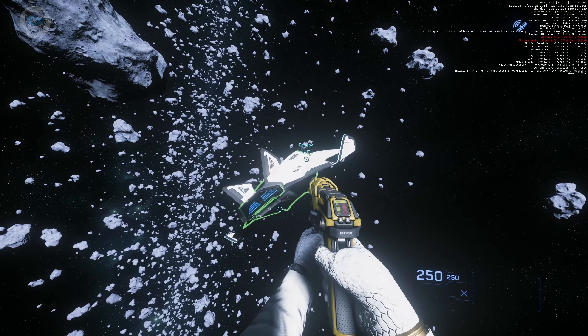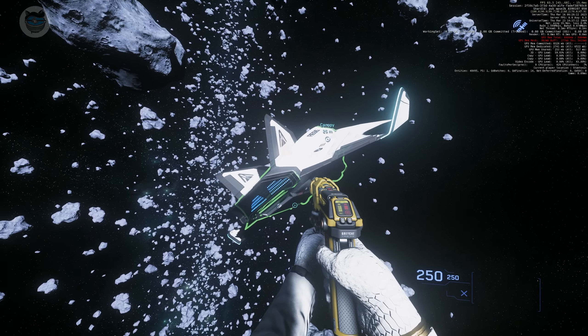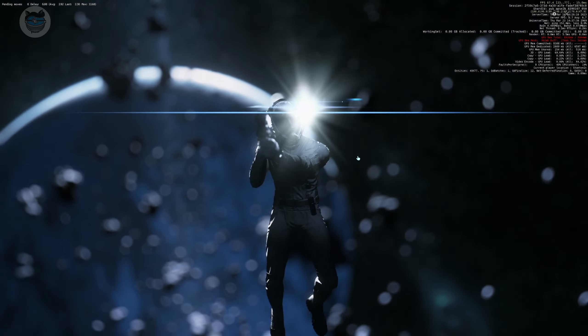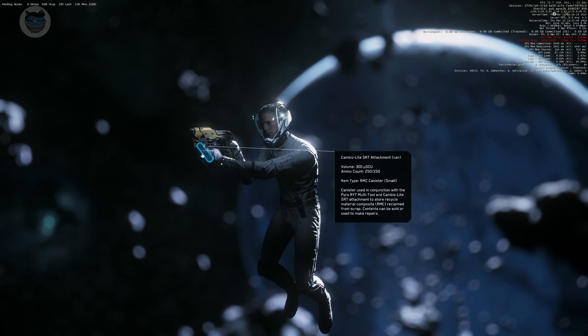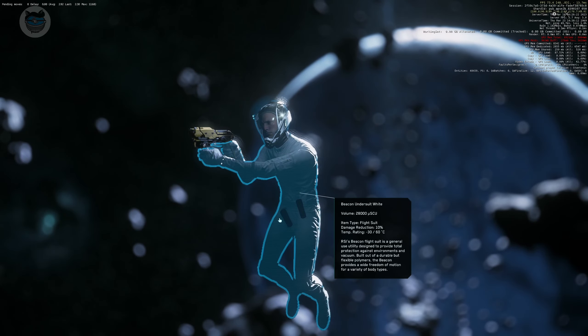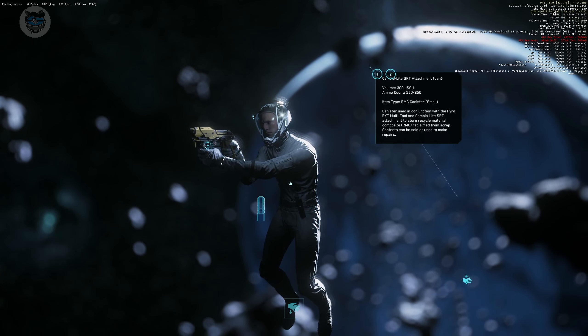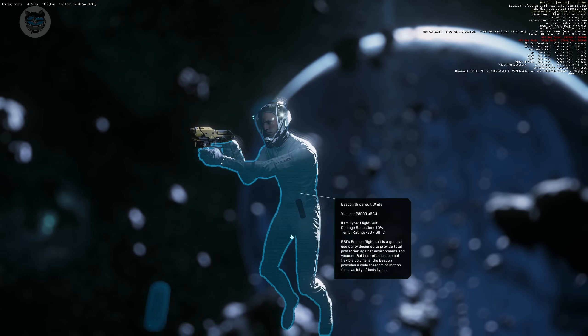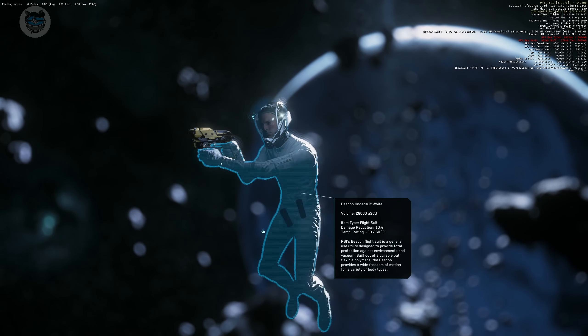Now we're back at my Titan. Pressing I to look at my inventory, I tried moving my canister back onto my belt but for some reason it kept floating off. I don't know whether it was going to stay like that or not, so I put it back into the multi-tool.